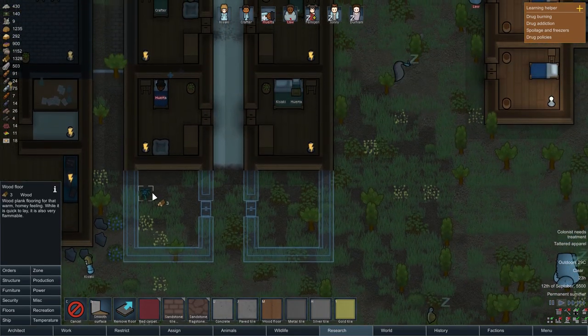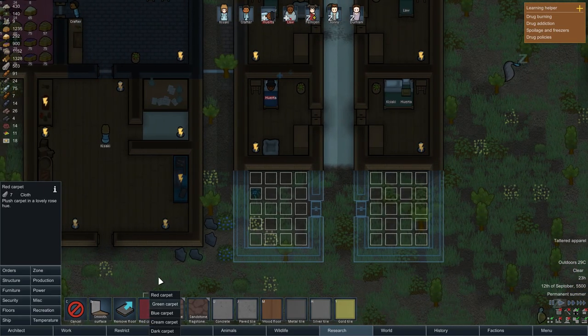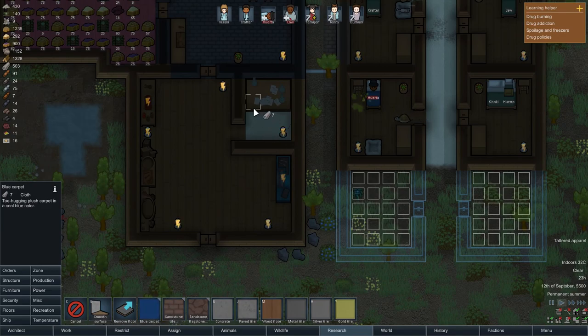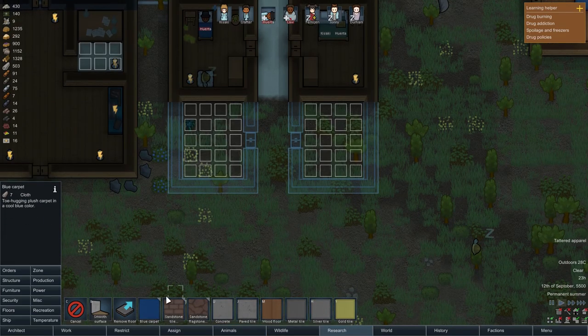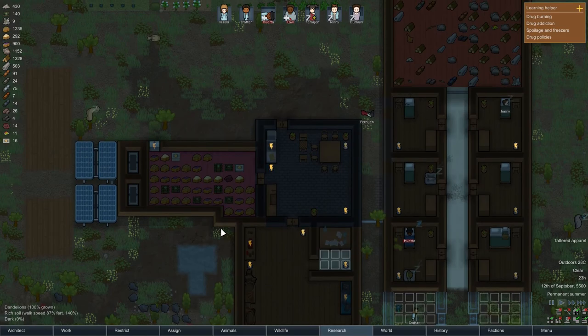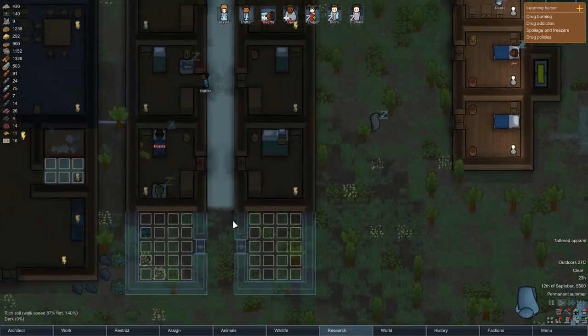One floor - there we go. Red carpet - we could get some carpets in here. Let me know down in the comments what kind of carpets we should put in the rooms. I put some white in the research room. We have blue - I'm going to add blue in here. Gray in the hallway. Let me know what you think - red, green, blue, cream, or dark. We just lost all power and it's night time, which means the solar generators won't work.